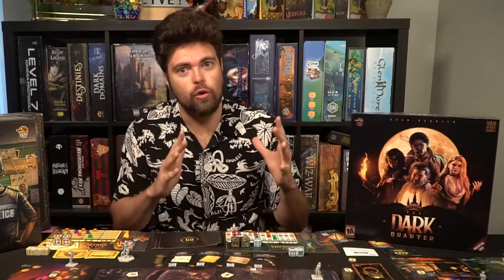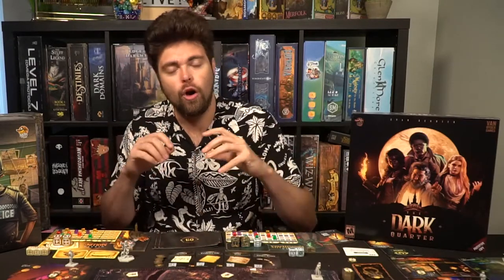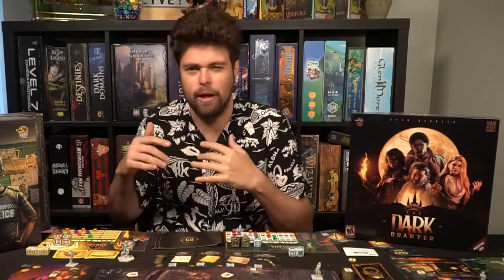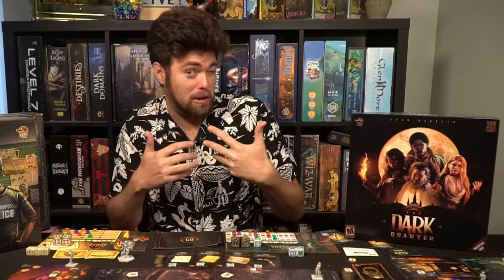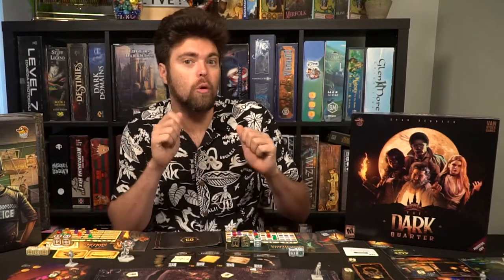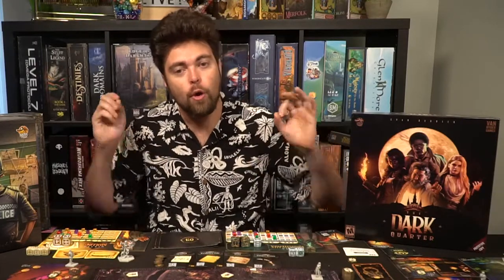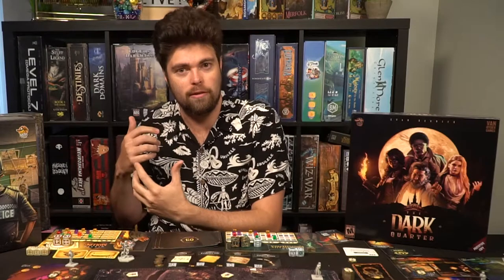There is usually a main story arc — like someone has died or gone missing — but there are also optional side quests. For instance, your vampire might need blood from the blood bank, or Winter Mullins the detective might want to go get some booze, and failing to do so causes negative consequences. There are different things you can choose to do along the way, all while following the overarching story. You're all working together, but you each have your own individual quests as well.